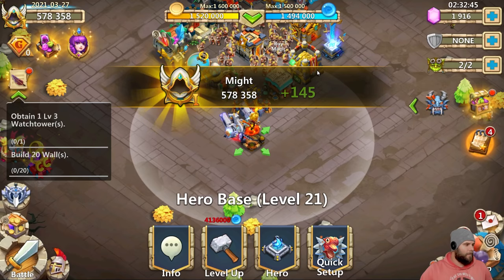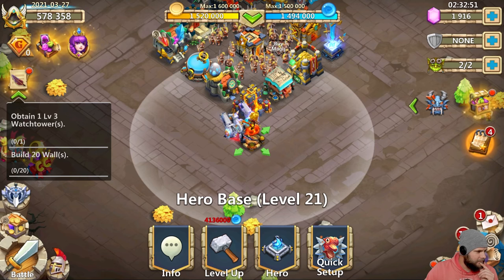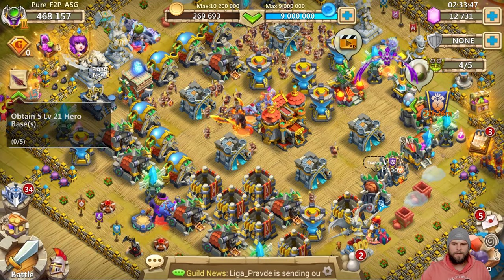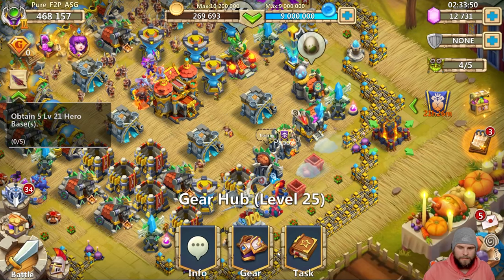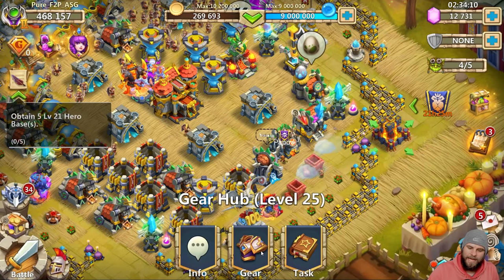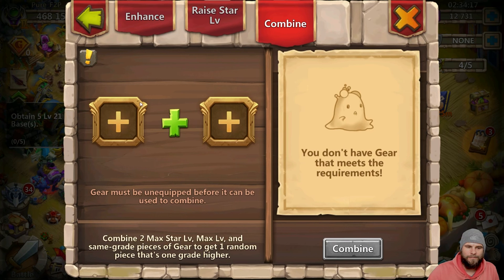That's a crazy amount — now that makes me want to go to my main smurf account. Remember, that purple gear can also go up to epic and that's where you'll see a huge difference. I do have my bow at level 30 right now, that's max — I can use that to combine. But it has to be max level. If it doesn't have to be max level I could technically combine, but I can't because it needs to be max level.